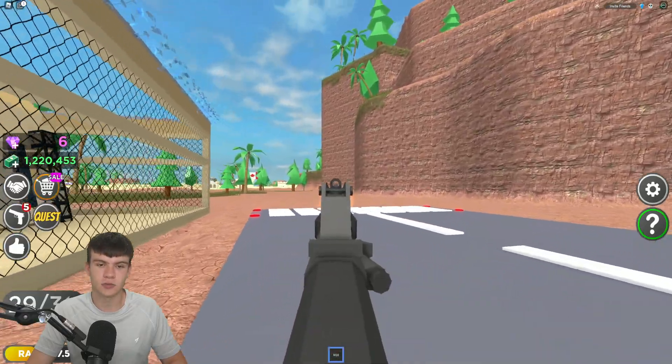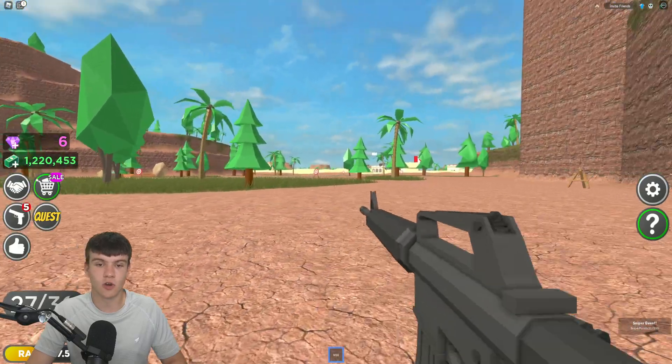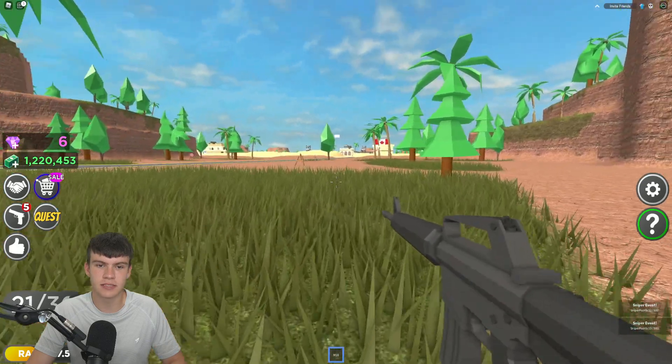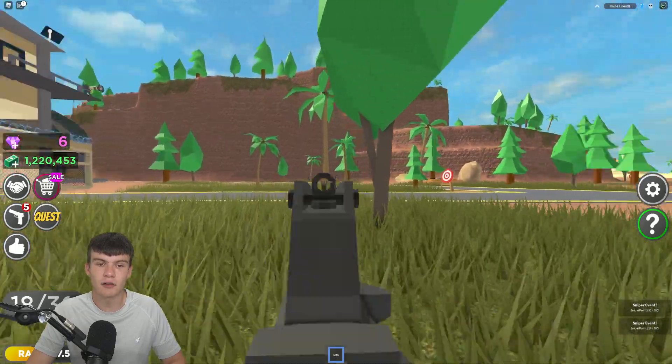Where can you exactly find these targets? They are literally everywhere and you'll see them just outside your base. As you can see, there's one over here — if we just shoot that down we get an extra target. There's another one over here, shoot this one right now, another one just over there — get that one too.